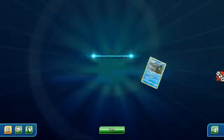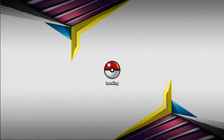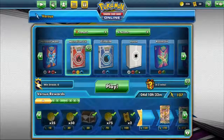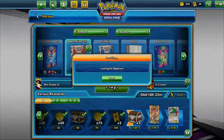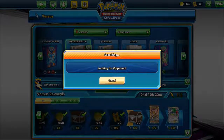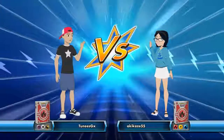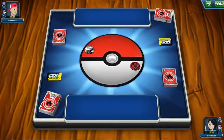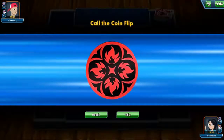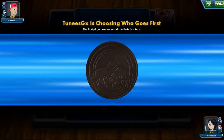That was our first game. I cannot say that the Normalium Z is bad — it's just that the Pokémon that go with it are not really the best. Maybe if you can get a better Pokémon that can use Tackle, it will work better. We'll see. Let's just do another match. I'm not very keen on doing a lot of matches with this deck.